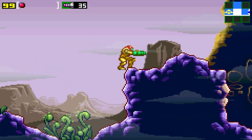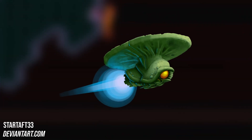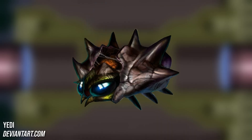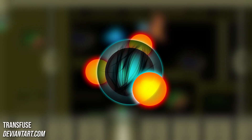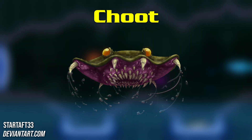Besides these examples of more familiar fauna, Crateria still boasts some off-the-wall life forms like floating plant enemies, more spiky creatures, seemingly artificial energy-based spheroids, and a toothy gliding fellow called a Parachute.